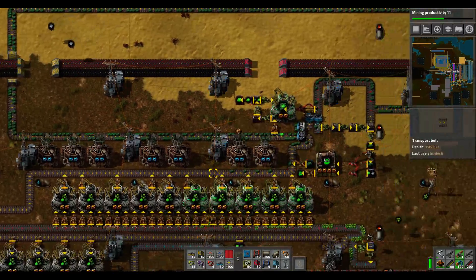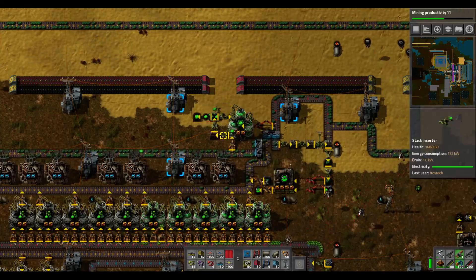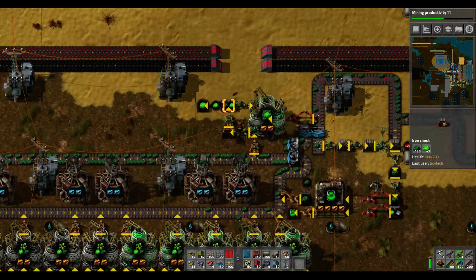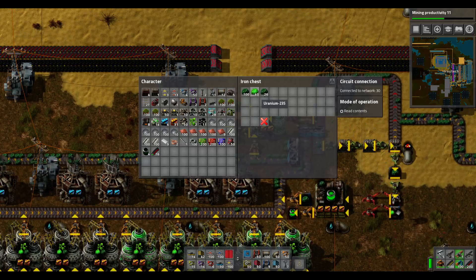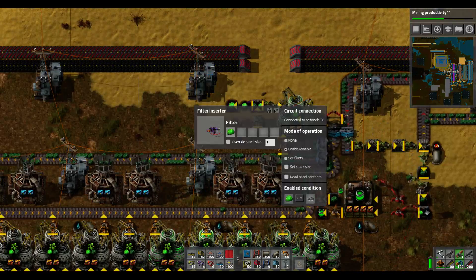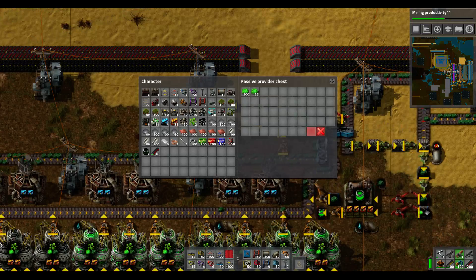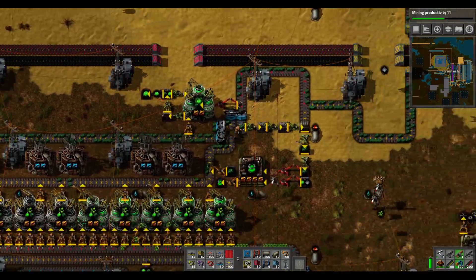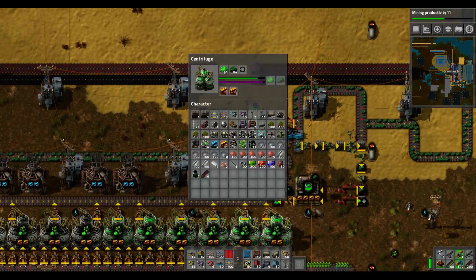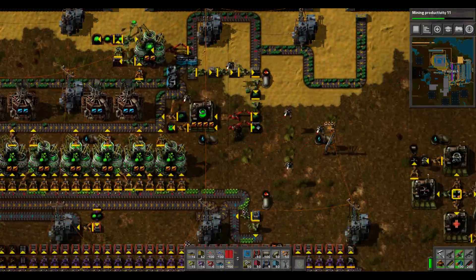Once you've got all of this set up, here is the main engine of my system. I have the Kovarex enrichment process set up so it eats 40 uranium-235 at a time. Whenever the uranium-235 in this chest gets over 50, I have it set up to take it out, so I'll have extra 235 — let's limit that so I don't get too much. The main objective is to get that 235; once you have enough you can make more using the Kovarex enrichment process. It's amazingly good.